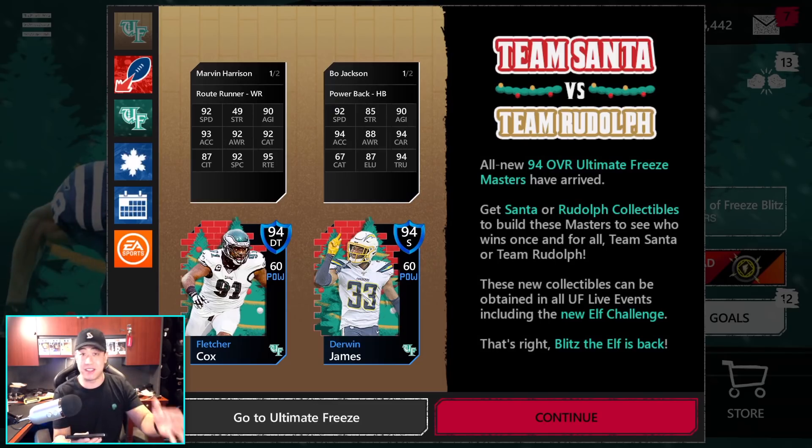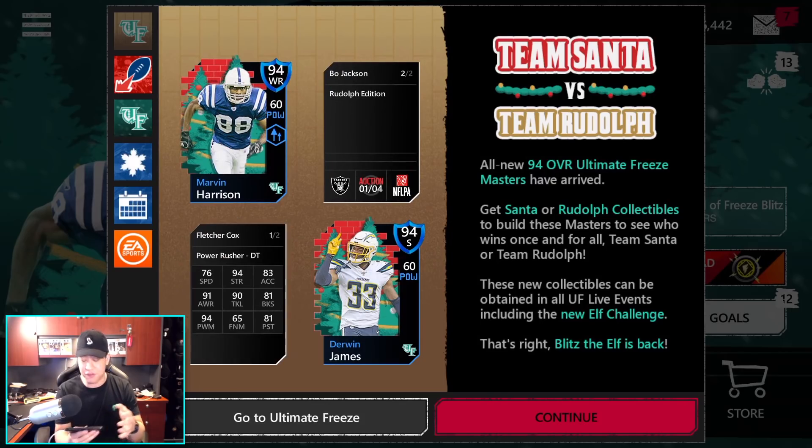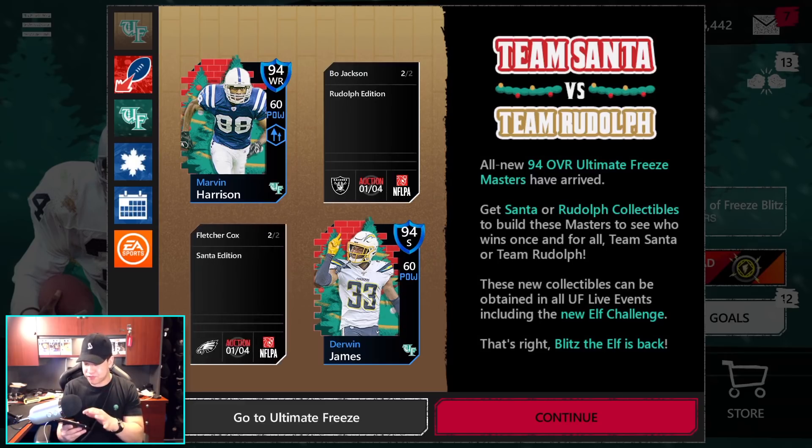We also got a really nice Marvin Harrison with 92 speed as well, with 92 catch and spectacular catch. It's also 92 catch in traffic, 87 and acceleration is at 93. So really nice looking card for Marvin Harrison. Then we also got Fletcher Cox right here. If you guys need a defensive tackle, really nice one as well - 94 strength, 90 tackle, and 94 power moves.